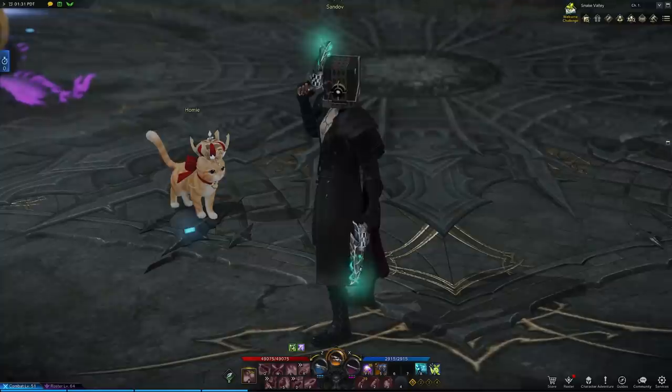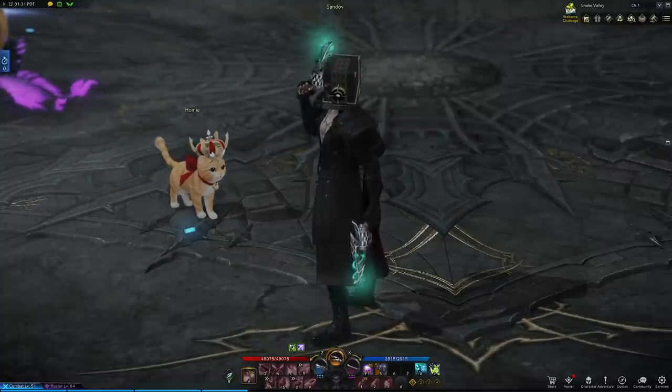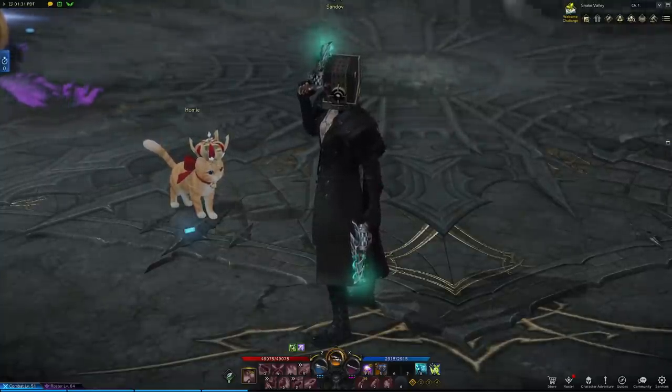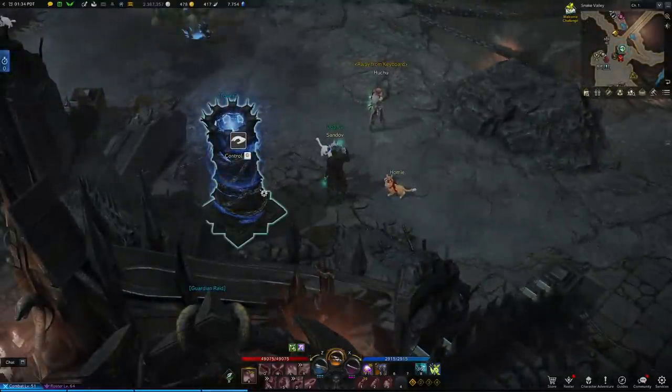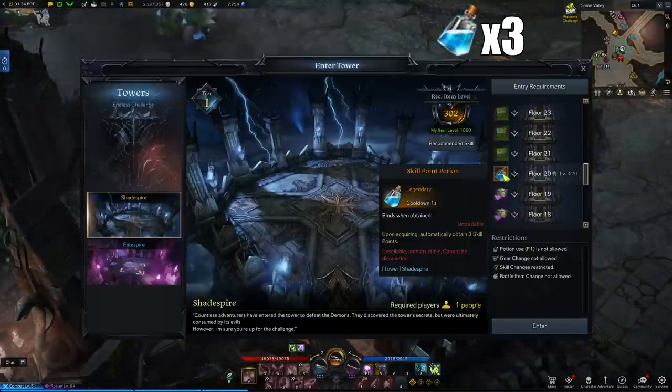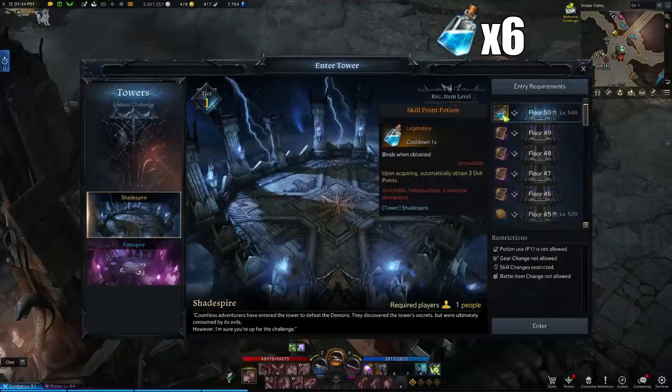In this video I'm gonna go over some easy ways to get more skill points so you can have a stronger roster overall. Let's begin with probably the easiest way to get 6 skill points and that is the Shadespire Tower. Hop into this instance and reach floor 20 for 3 skill points and floor 50 for another 3 skill points.